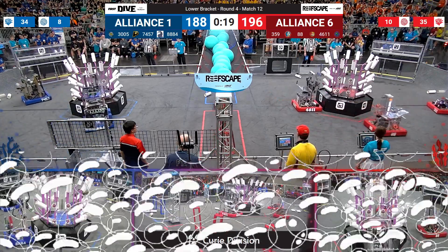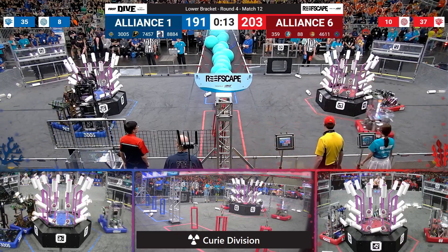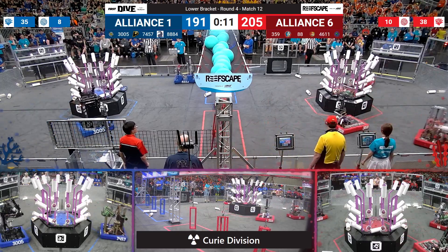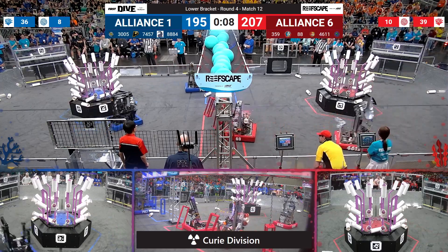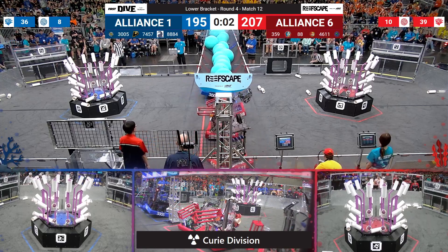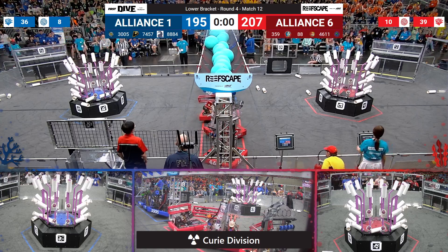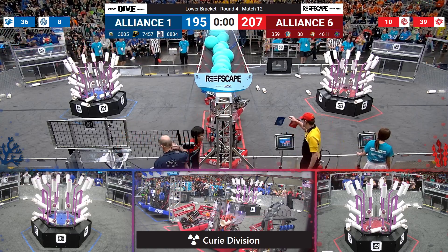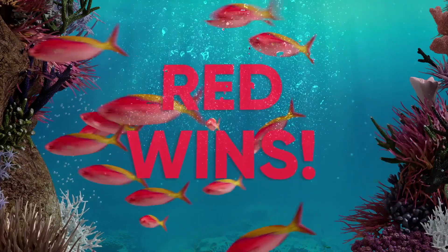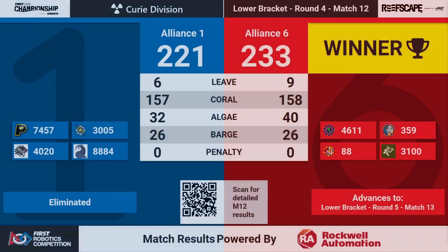20 seconds left to play. 196, now 200 points on the board for the red Alliance — Alliance 6. Blue Alliance has to pull this one off. 9 points separating the alliances as they send both the Night Owls and SuperDuper to the blue Alliance barge. SuperDuper's in the air for 12, RoboChargers in the air for 12, Hawaiian Kits for red up for 12, TJ Squared for 12 — with the remaining members of each Alliance parked. Red Alliance pulls off the victory, and the number 6 seed continues in the lower bracket. 233 points to the blue Alliance's 221 — a nail-biter most of the way through.